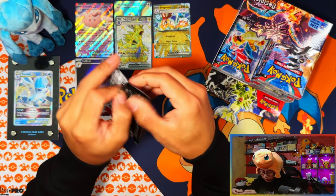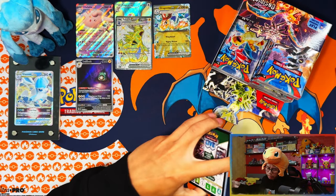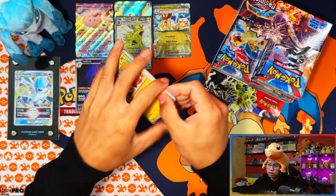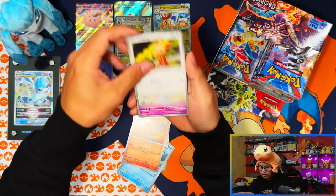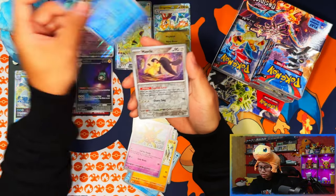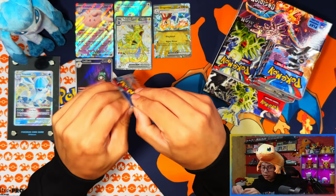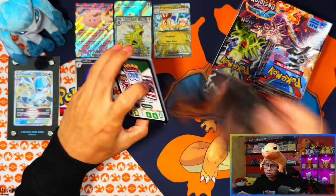All duplicates so far. I might not be getting another full art for the master set. Still got a couple of EXes to pull and maybe one IR, but pulling Nine Tails or Pidgey is probably not going to happen. Come on, give me some EXes I actually need — I need the Vespiquen Tera EX.